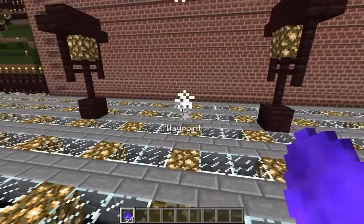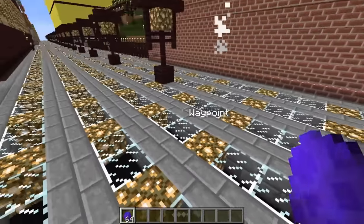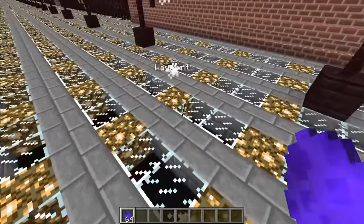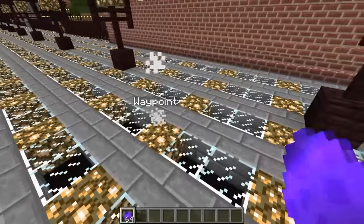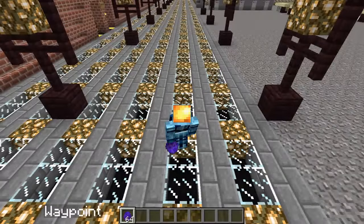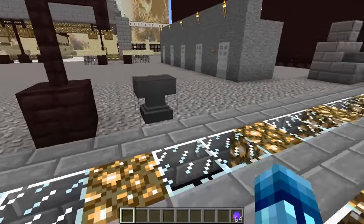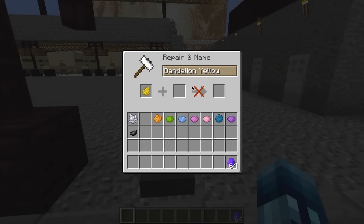The way this works is whenever you place it down, an Enderman will actually spawn and then despawn, but what really happens is a waypoint is created. You can change the color of this waypoint by simply dropping a dye on it that is renamed to 'Waypoint.' I've got my waypoint egg, my anvil, and a few dyes right here. I'm going to hop into this anvil and rename each and every one of these dyes to 'Waypoint' — make sure you capitalize that W.